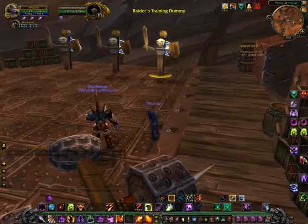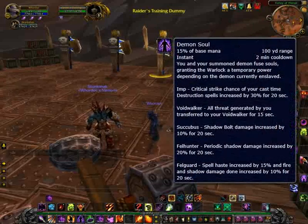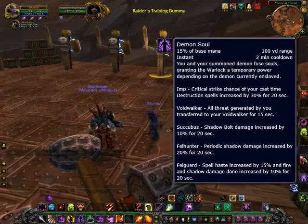Right after popping your Metamorphosis, you're going to go for your Demon Soul. This spell has different effects depending on which pet you have up. For example, if you have your Fel Hunter up, it causes an increase in your shadow damage. If you have your Fel Guard up, it increases your spell haste and also your fire and shadow damage.